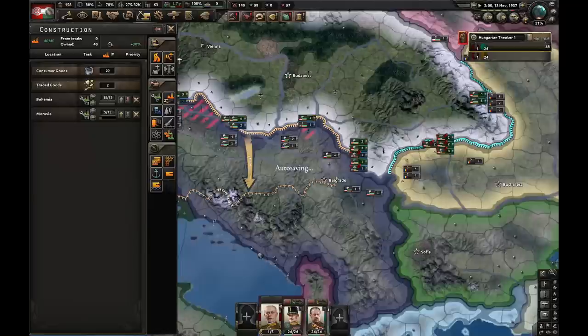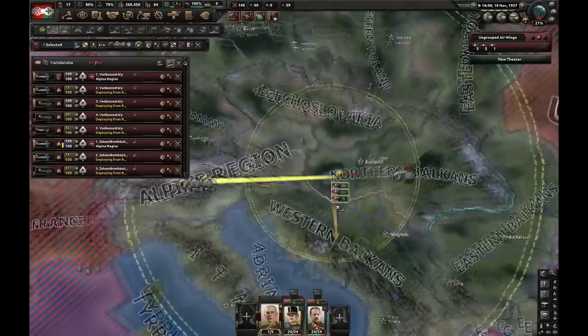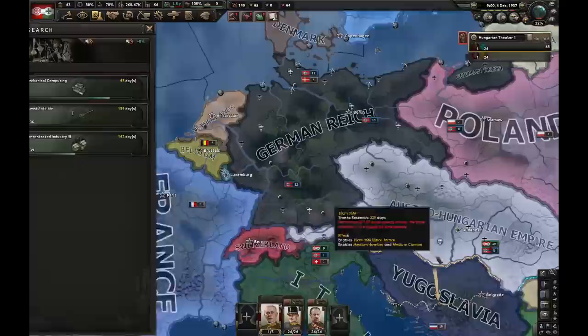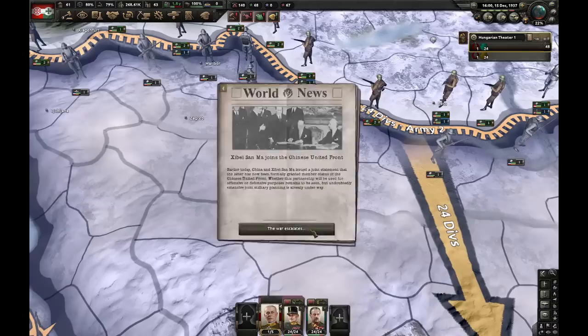Let's move all of our planes right here — we have over 600 planes going to the Western Balkans. More ground crews. The next focus is Support Domestic Industry in Bohemia — yes, it is home. Let's get anti-air. Maybe some more production planes, why not? Let's give these guys trucks, and these guys as well — I think we're going to have enough.